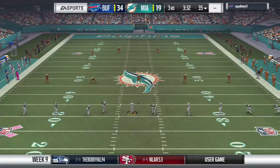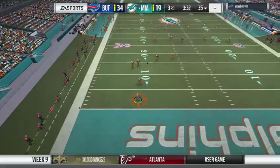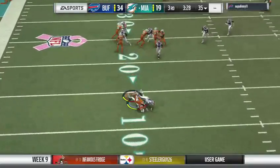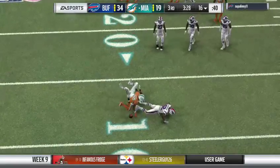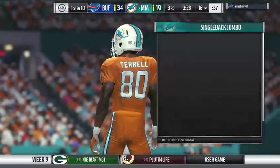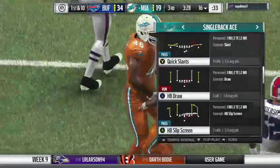Here's the Bills kickoff unit as they send this one away. Fielded at the two, and some good coverage by the kick team as they bring him down at the 16-yard line. Out comes the Dolphin offense as they get set to take over.